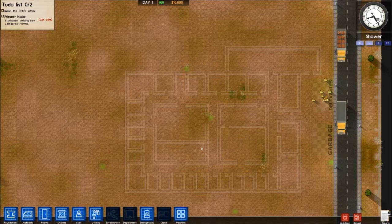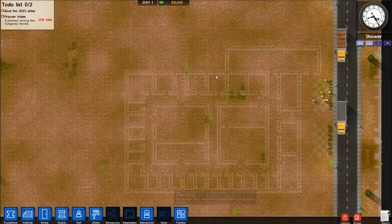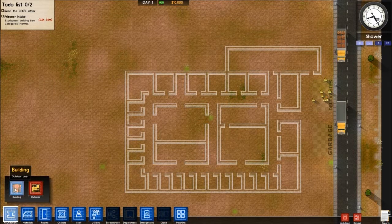I kind of already started. As you can see, these white lines everywhere — I did the planning, which is this button right here, where you can lay out walls and stuff without actually having your workers build stuff. It's a huge help so you can get the dimensions of your prison laid out. I've got all my rooms laid out, and what I'm going to do is lay down some foundations.